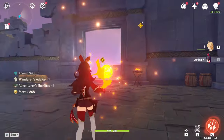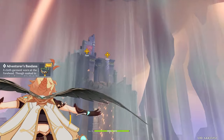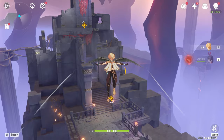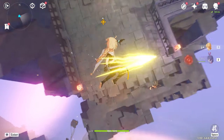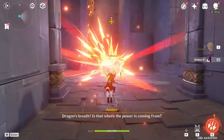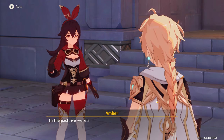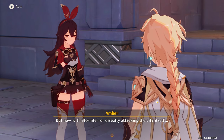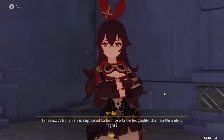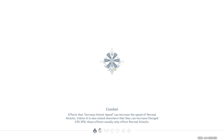Before heading through the door, shoot the target. There's a trick you can do: dash right before you hit the door. The camera will pan and you won't be able to move, but you can have your wind glider open right here. Get towards the edge, plunge attack down, switch to Amber. After another quick dialogue section, grab the chest inside and take everything.